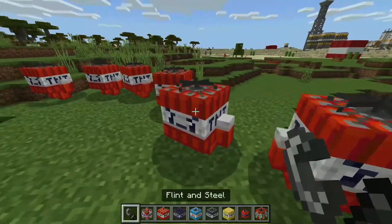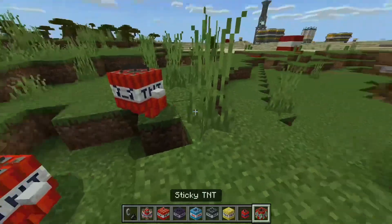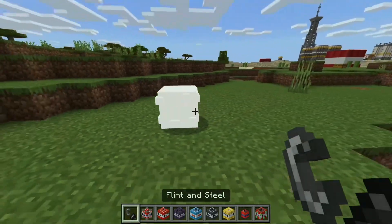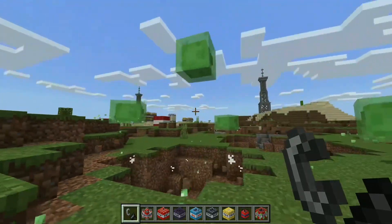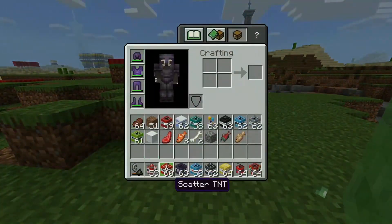Now we have the walking TNTs — they've kind of just exploded themselves, I can't ignite them. I love the little expressions on their faces. Now we have the sticky TNT — whoa, that's weird, it's like a slime. Such a cool design. Oh my god, that's a lot of slime!